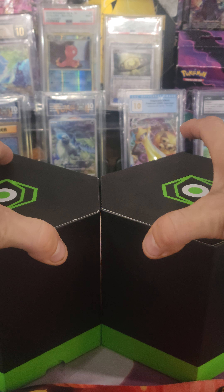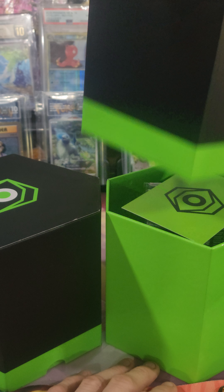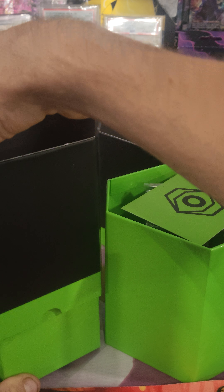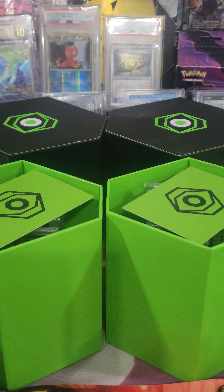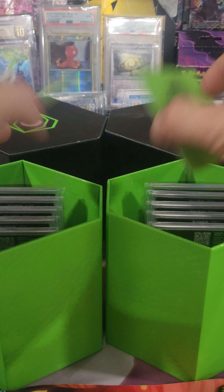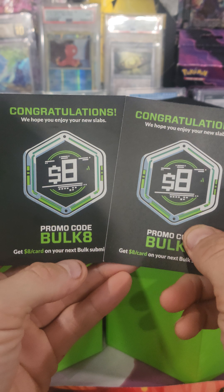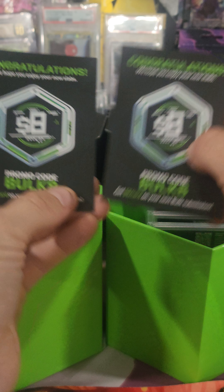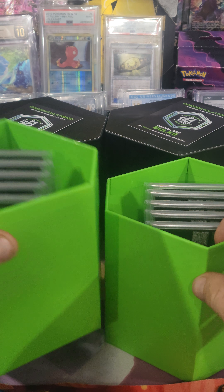Welcome in everybody, we got a double Degree Grading submission kit back, so let's unbox them and see what we get. We got two top cards, both are the congratulations on your first submission. We hope you enjoy your new slabs. Here's a bulk code to get eight dollars per submission you do next.